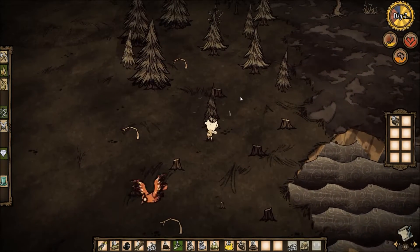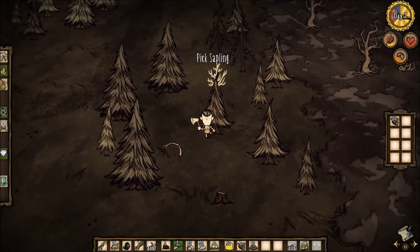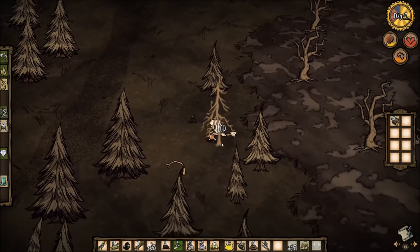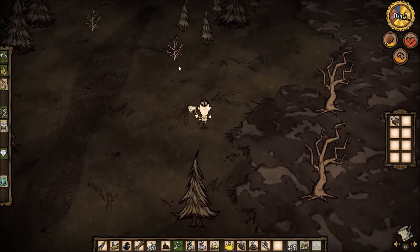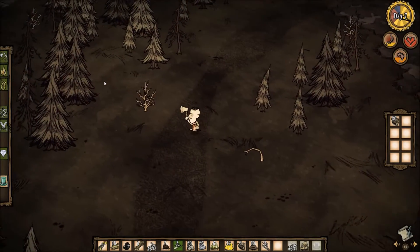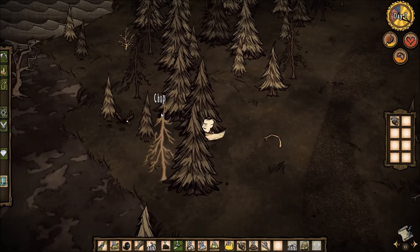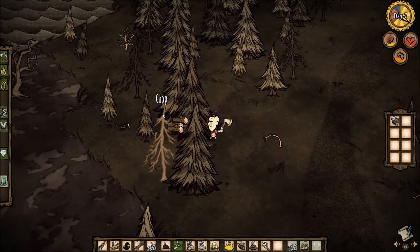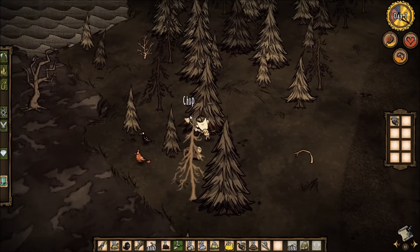There are some twigs up here — I'm going to grab those. We could make a bunch of farms and start our own little farmlands. We're going to gather as much twigs as we can because we're going to need to make a lot of bunny traps. This guy likes his food and he's going to need a lot of it. Hopefully this works out for us.